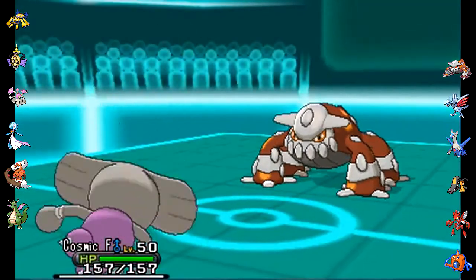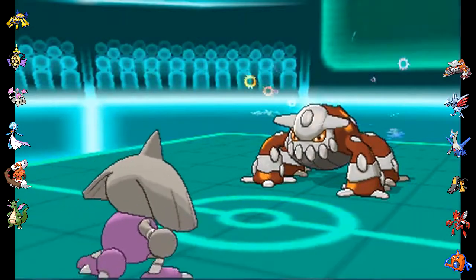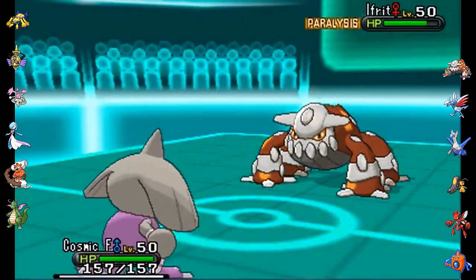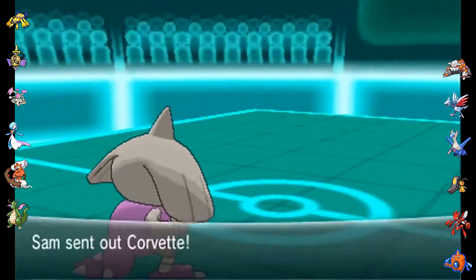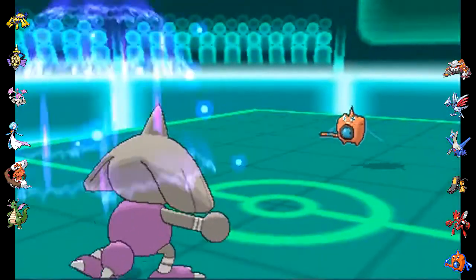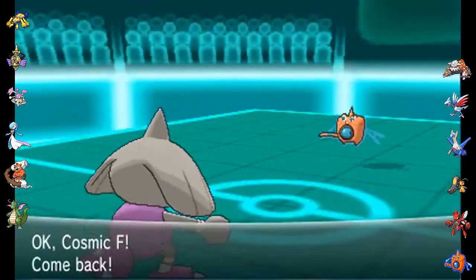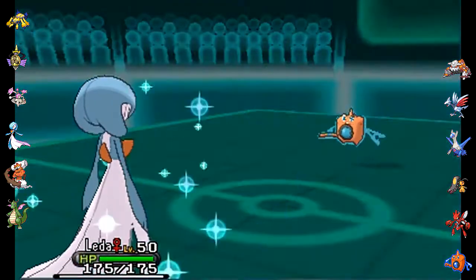I decide that usually Galvantula is safe to fodder, but just in case his Skarmory runs Defog, I'd like to save it for later. He gets paralyzed right here, and I switch in Cosmic F, and this is great for me — I can just go for the Close Combat. I was actually expecting him to Stealth Rock. I go for the Close Combat; it does not do as much as I thought to that Rotom — that Rotom must be physically defensive.